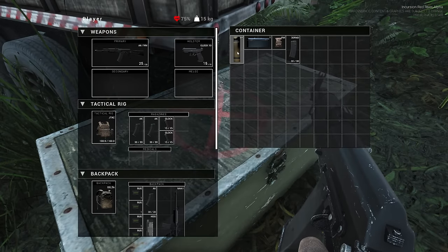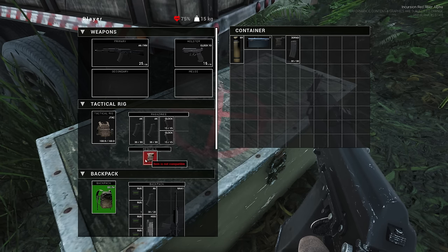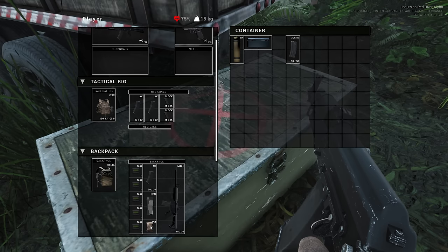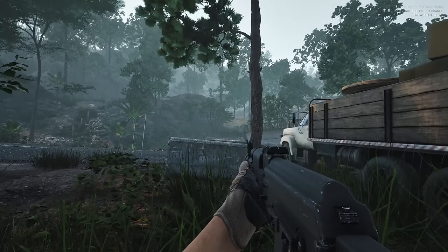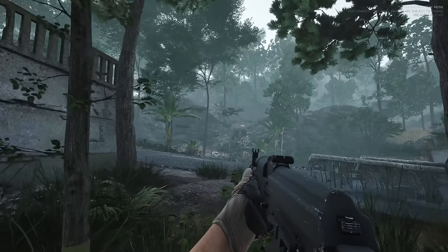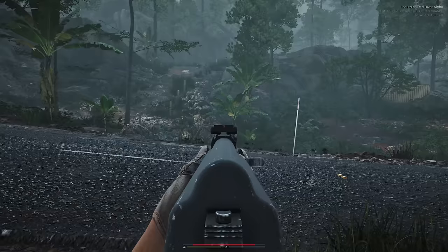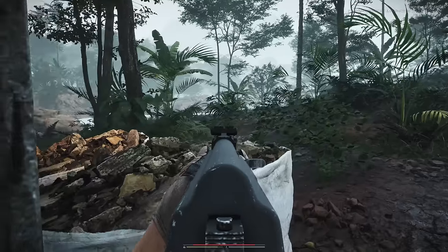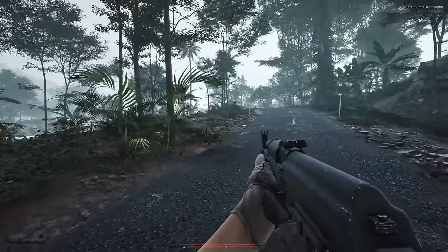There's a bedroll in here and a 30-round mag. The objective I'm doing is on this map called Cory, and right now there's only one map in the game, which is a little unfortunate. Even though the price is fairly cheap, I still would have loved to see them come with more content going into early access.